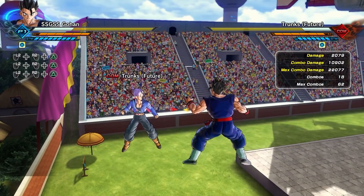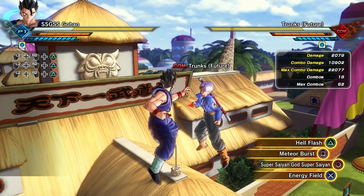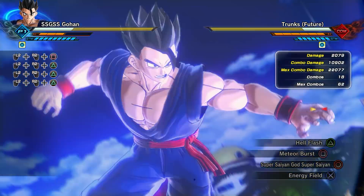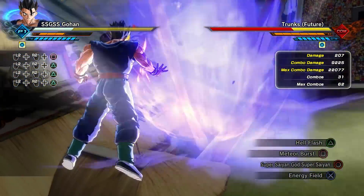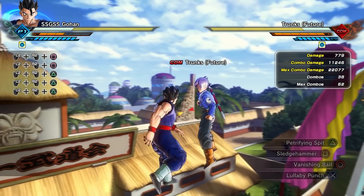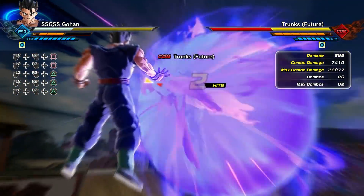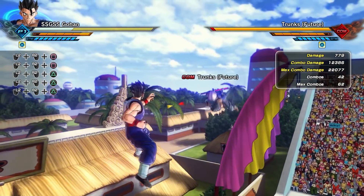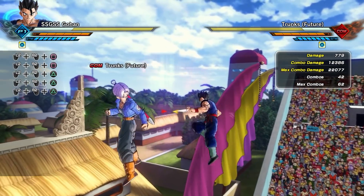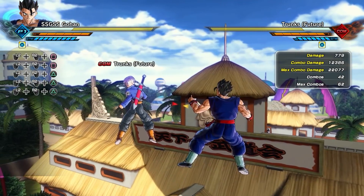Moving on to Meteor Burst — this move is much more consistent when it comes to damage, but it also has different variations. If you press the button again really quickly, you get a very fast variation that does 11,246 damage. But if you press the button once and let go, it's a longer animation that takes more time but you get 12,386 damage. Clearly Hellflash does more damage overall, but Meteor Burst is more consistent.